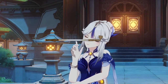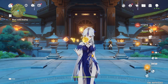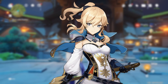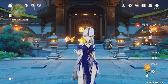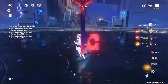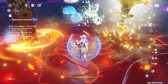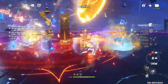Ningguang, our one and only beautiful Geo Catalyst user, just got more popular after the release of her new outfit. Really happy to see miHoYo giving her the attention she deserves, especially as a Liyue Qixing member in a similar position as Jin, but one is a 5-star character and the other is a 4-star. But anyhow, she is an amazing DPS and worth building.